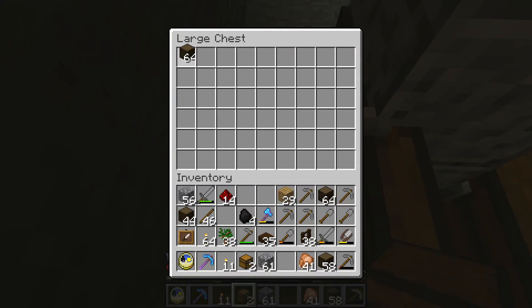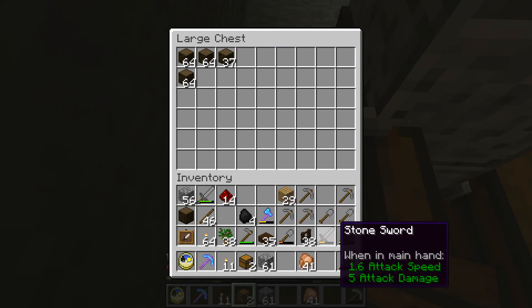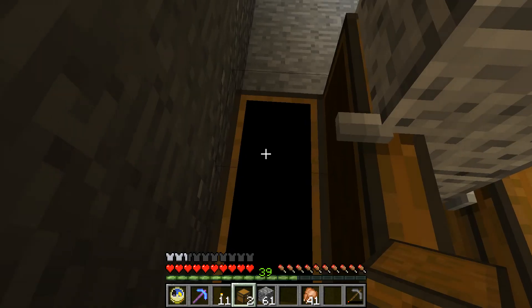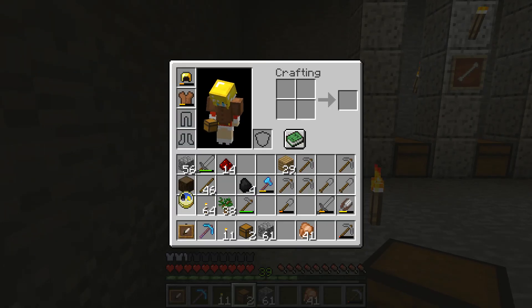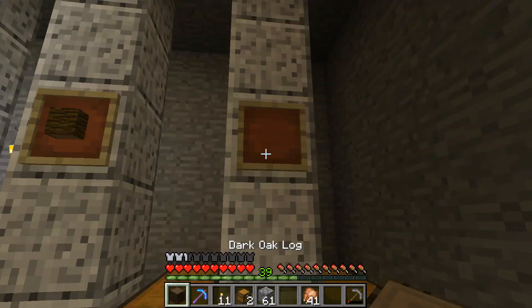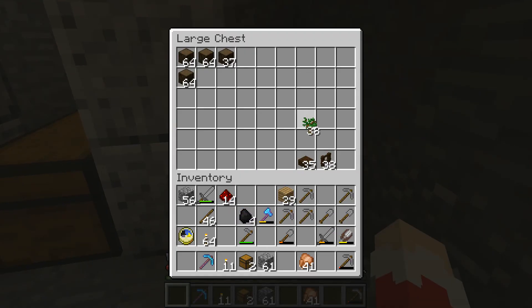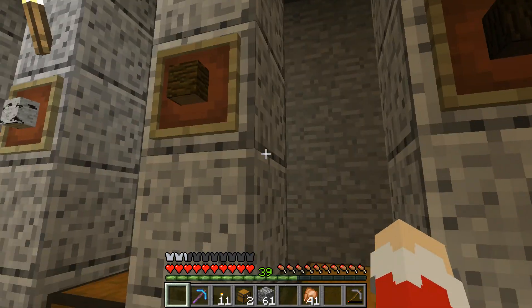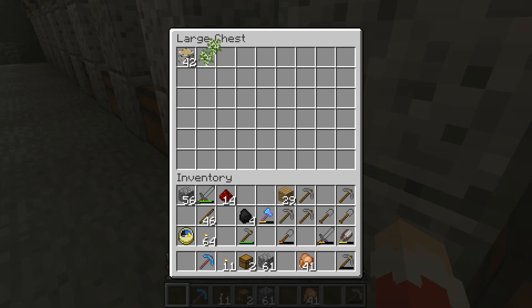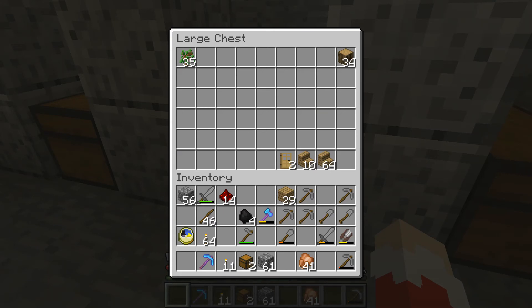We're going to store our dark oak. I want one piece. If you guys hear that in the background, I guess I didn't turn my phone off — I'm hearing a cat meow because that's what my phone does. I forgot to stick the saplings in here. Do I have jungle saplings? No, I have no jungle saplings. I forgot. What the heck — combine those.